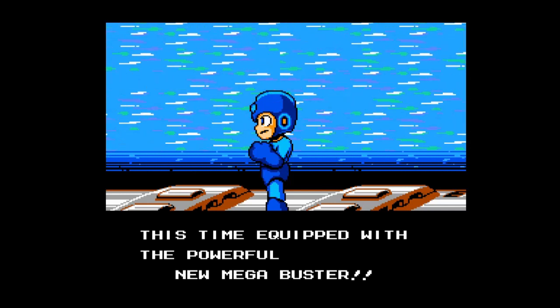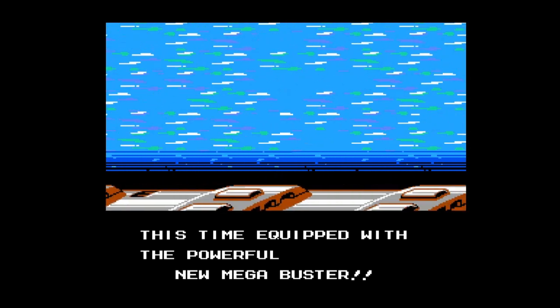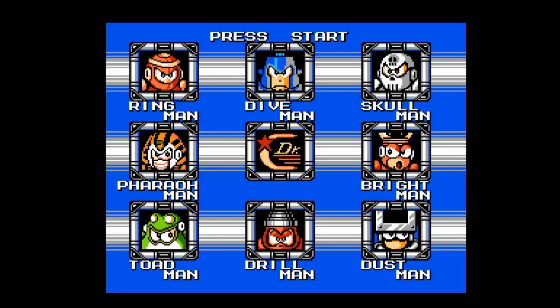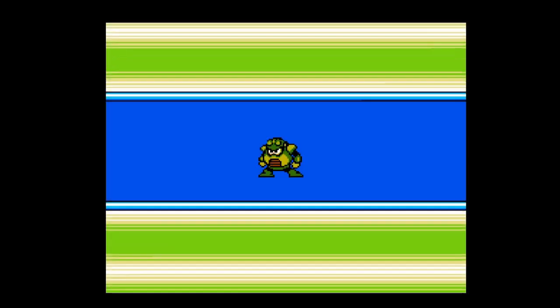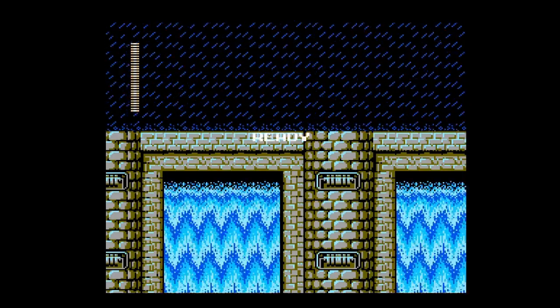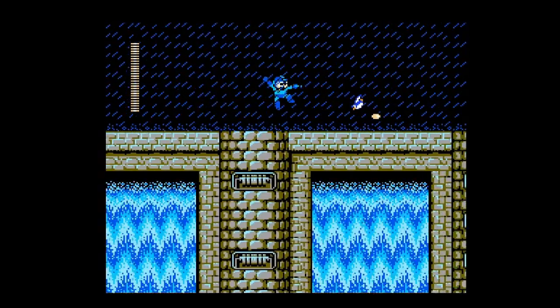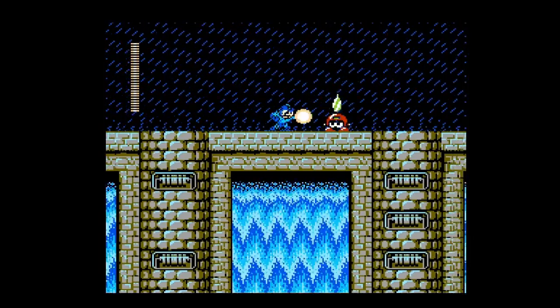It's not that crappy old pea shooter we had in the first three games. We now have a Mega Buster — it's a far better weapon. Well, it's just the same thing really, but it allows us to charge. We can press and hold the fire button to release a charge shot, which does a lot more damage. It's kind of slow and doesn't always work well against some enemies. A lot of the time you're just better off using rapid-fire regular Mega Buster shots, which are exactly the same as the pea shooter shots.